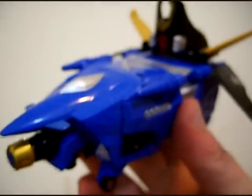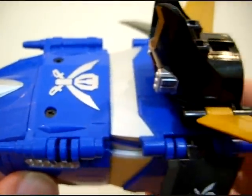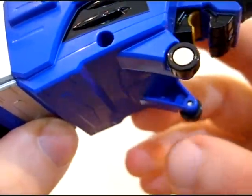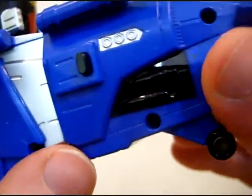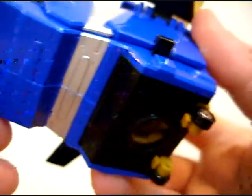Next is Gokai Jet, which, if you take away the wings, does it really look like a jet? Landing gear can be retracted, but it's strictly for transformation. Though oddly, the front two landing gear do not retract. And that is it for Gokai Jet.